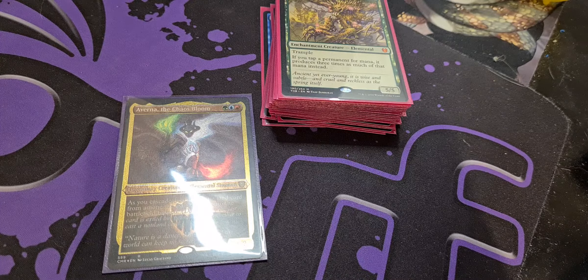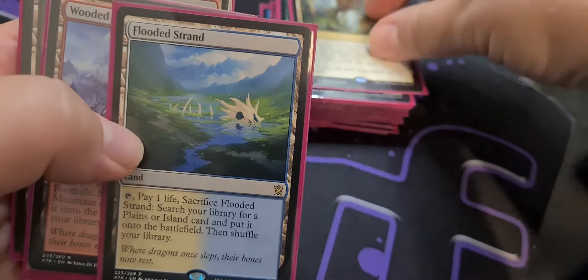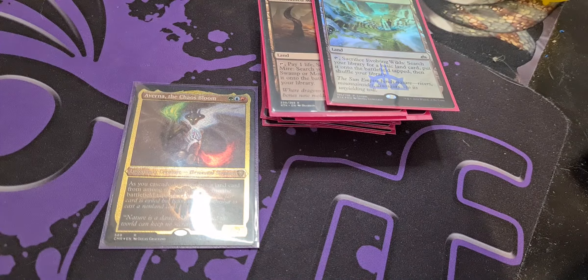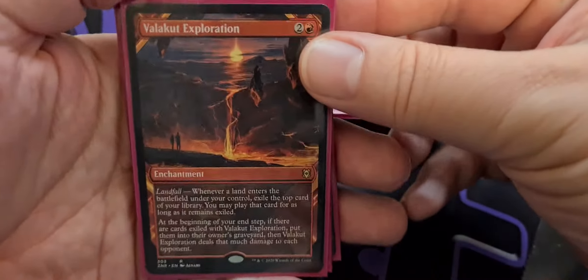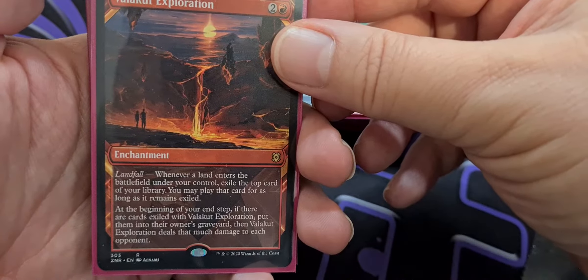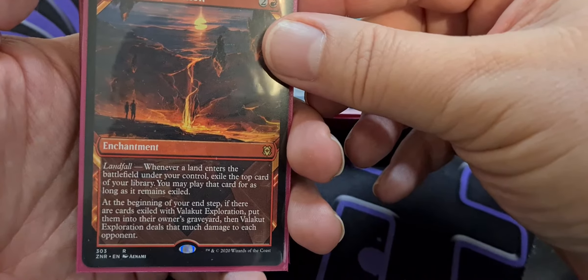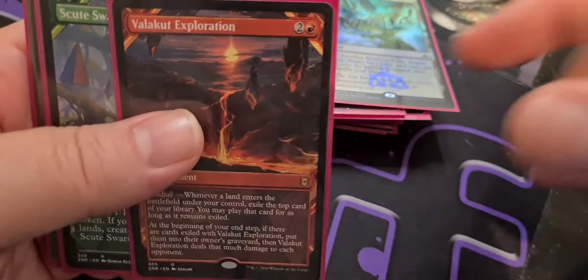With all of that ramp and all of that landfall, we of course want payoffs for lands coming in — because remember we are getting technical landfall from our commander as well when we're cascading. We want good value. Valakut Exploration — enchantment for two colorless and a red. Whenever a land enters the battlefield under your control, exile the top card of your library and you can play that card as long as it remains exiled. At the beginning of your end step, if there are cards exiled with Valakut Exploration, put them into their owner's graveyard — then Valakut Exploration deals that much damage to each opponent. With our heap of landfall triggers, it's pretty cool that you can whittle down your opponents using Exploration as a backup.